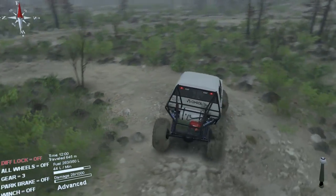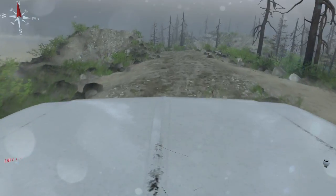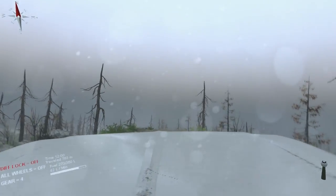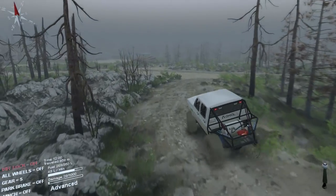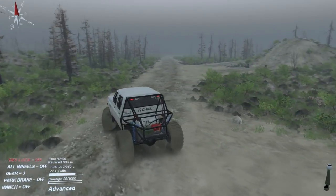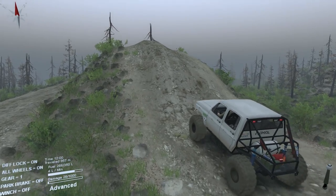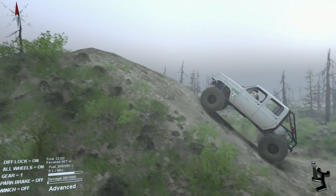We made it through that gate! Diff lock off, all-wheel off — this thing gets pretty squirrelly if you get into the gas. Now we're just backtracking where we just were, on the main trail. On to the next one! That was semi-frustrating. We have a gate here — let's throw this thing into first gear. Goes right on up, no problem.